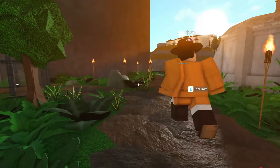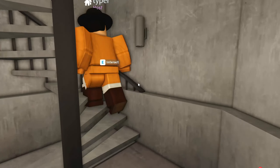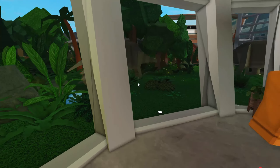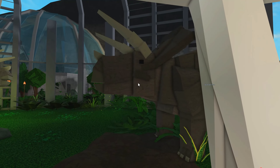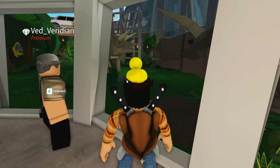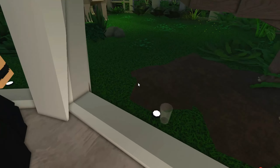Over here we have the Triceratops. They have to be separated — not because of aggression, I mean over-friendliness. They were being too friendly with the other dinosaurs, just going over and giving them big hugs. Look how happy they are. If you look at them you can see the parrot-like beaks they have.